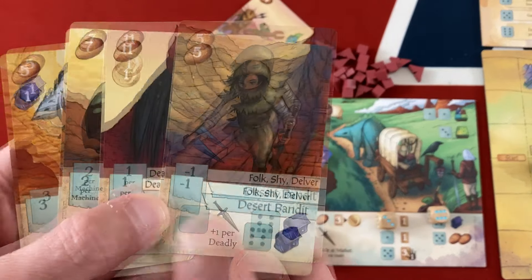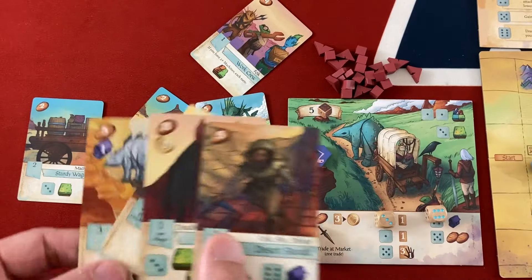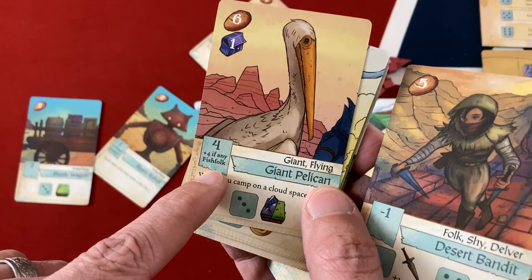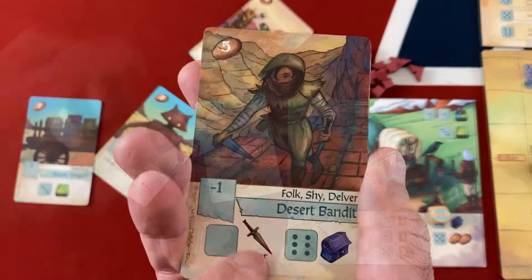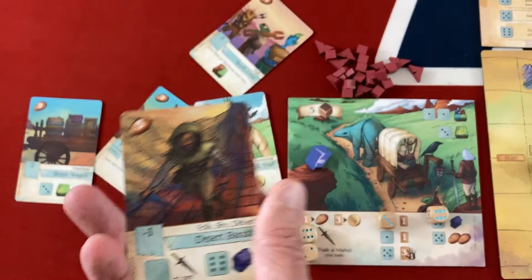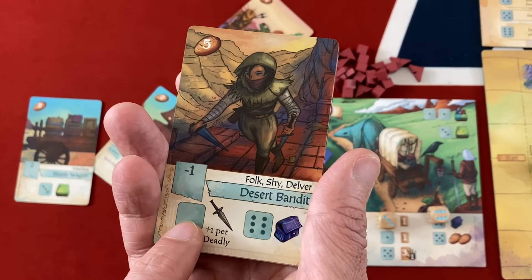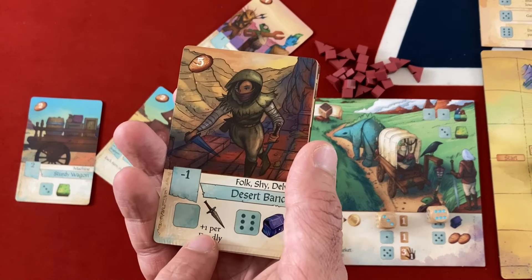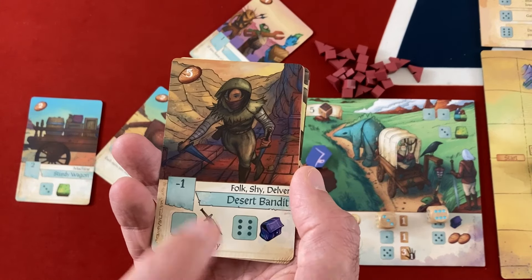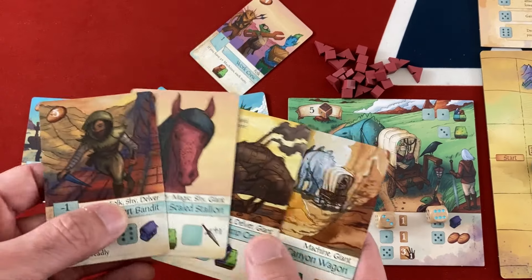I draw a desert bandit — minus one victory point but interesting. The new card drawn can get bags for a six and lets me place another die for combat, potentially using two sixes for 12 total combat. I end my turn and camp here, getting my first fruit token. Zombies only deal penalties on entering a space, so staying here multiple rounds won't generate more ember zombies.